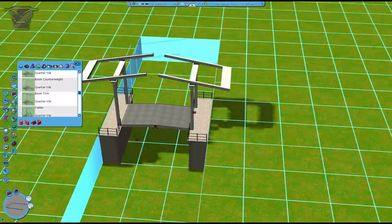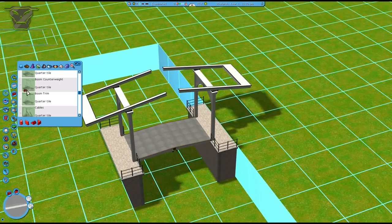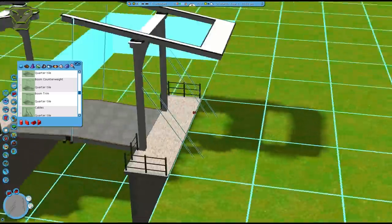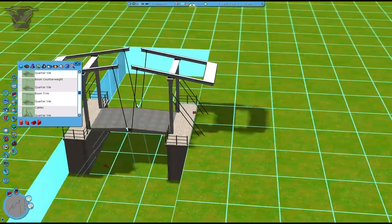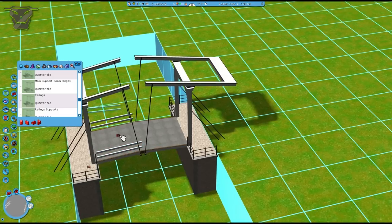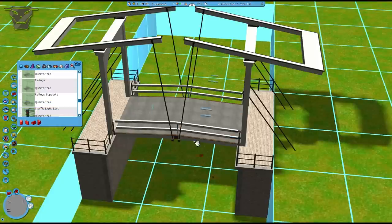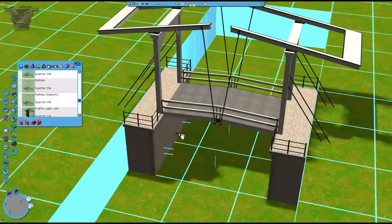Now the boom trim — some people might not like this, some might like it, but if you don't like it you don't have to use it. It just gives a little detail to the shape of the object. Now the cables — the cables are pretty important for this bridge. There are two cables on the main support that go down to the ground to keep it upright, and there are two cables for the entire deck. You want to place them like this and like that. Now for the railings — they go on both sides at the same time. They don't really touch in the middle, which is done on purpose. The railing supports have a little post in the middle and connections to the main support — that's basically the bridge.